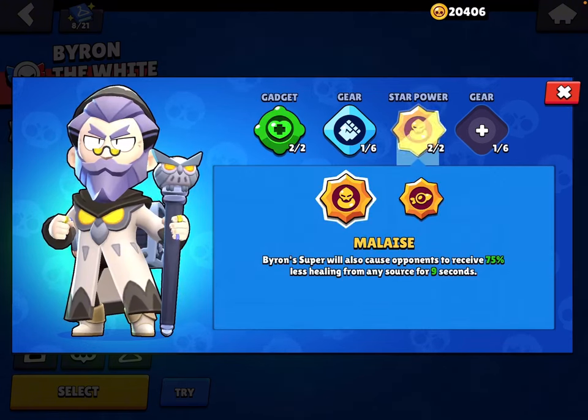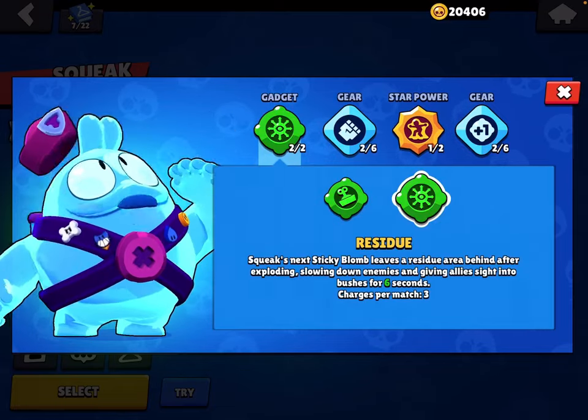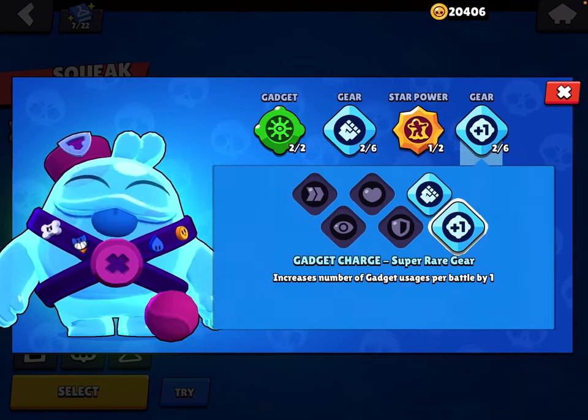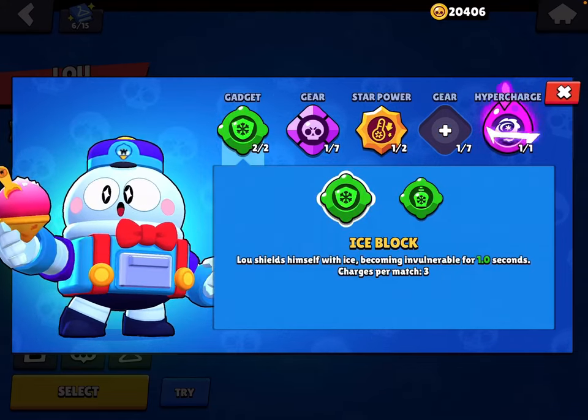Time to Seal the Deal — use Shot in the Arm, Damage gear. For Squeak: use Residue for gadget, Damage gear, Super Sticky, and Gadget gear.